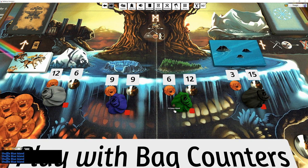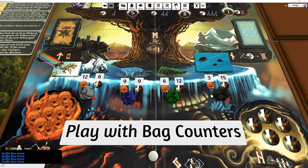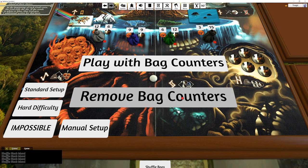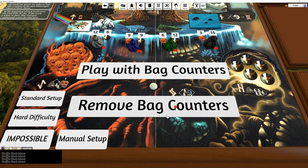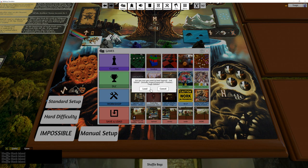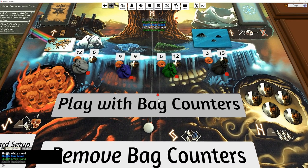It's public information in this game what's in the bags - you just draw randomly. So I've made these little counters that count them. Every time you take anything out of the bag it'll shuffle, anything dropped in it'll shuffle, and these numbers will just change. You can choose at the start to play with the counters or not, because some people choose to make the bags hidden information. You can click 'Remove Bags' to get rid of the counters, or hit 'Play with Counters' to enable them.